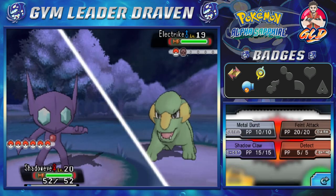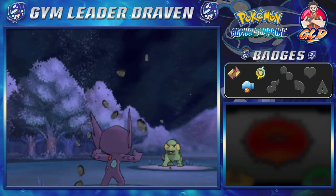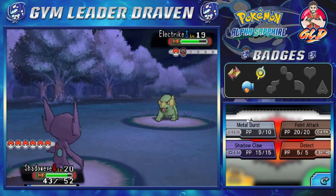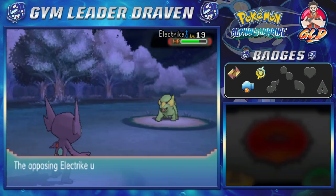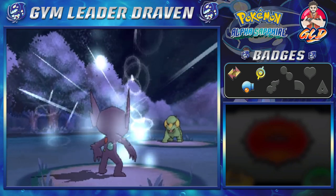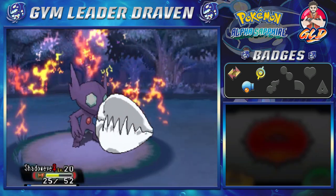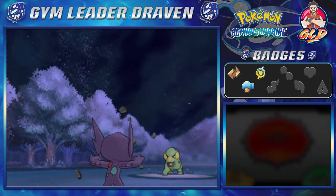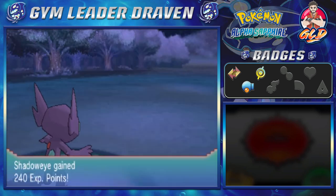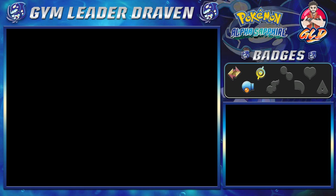I do have a move that will help us, and that is Metal Burst. Here comes a Spark Attack — that right there hits us, so here comes Metal Burst, and this will hit this Pokemon twice as hard. Let's go with another Metal Burst. Here comes a Thunder Fang, and another Metal Burst. This move only works if you get hit one time. It looks like Shadow Eye is getting some pain right here, so Metal Burst yet again — and just like that, Electrike has been defeated. Shadow Eye is doing pretty good.